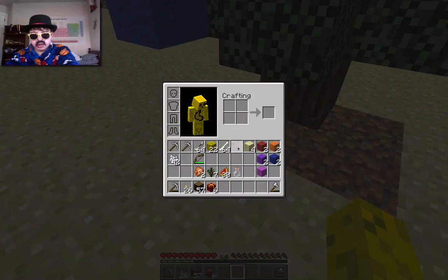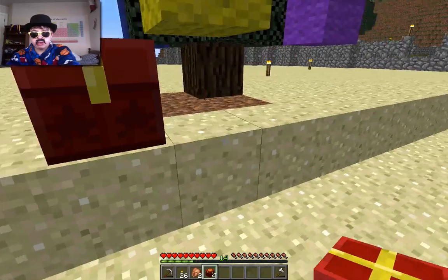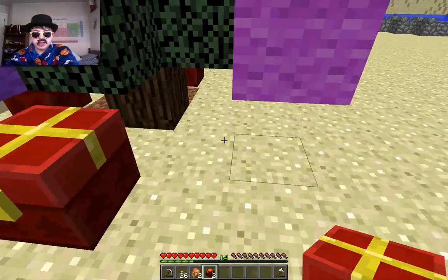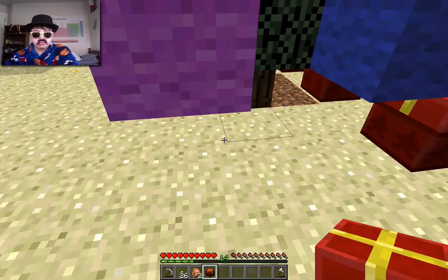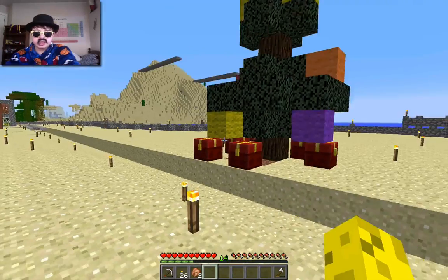And now for the final part to make this tree complete, it needs to have some presents around it — some beautiful little Christmas presents for Christmas and stuff for Santa to fill. Hooray, Christmas! So I've got two presents left. And that's the Christmas tree. I've got six presents underneath the tree. Let's go back and look at the whole thing.